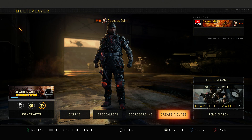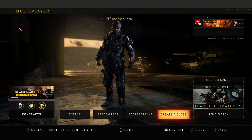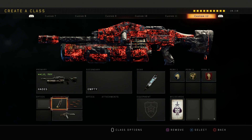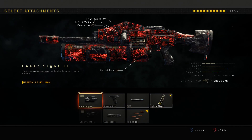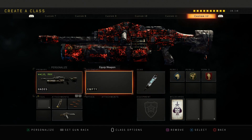Hope you guys enjoyed this video. If you did, make sure to drop a like. And if you guys are new to the channel, make sure to hit that subscribe button and turn on post notifications so you know every time I upload. Here's the class setup for today's video: I have the Hades, and the only two attachments you need are hybrid mags and rapid fire, and then the crossbar operative mod. You don't need steady aim or laser sight — it's up to you guys, but I don't really recommend it.